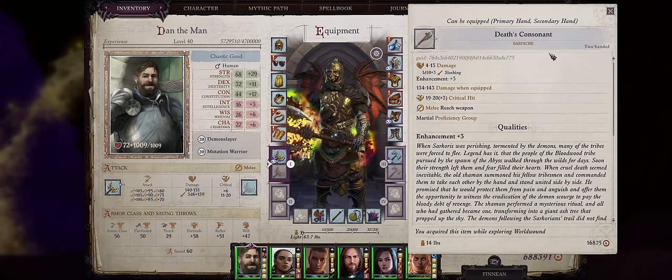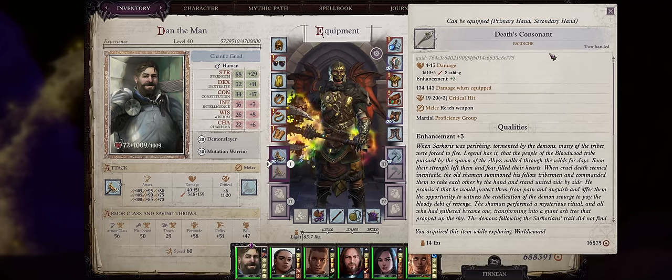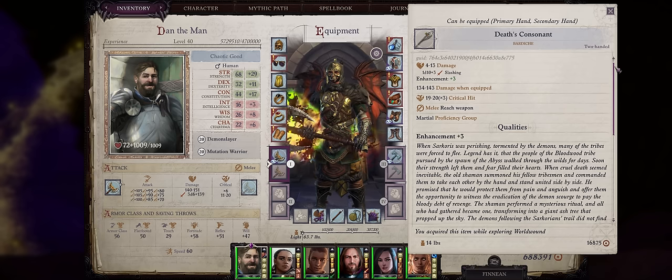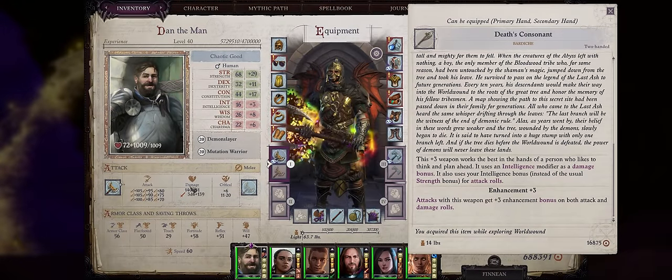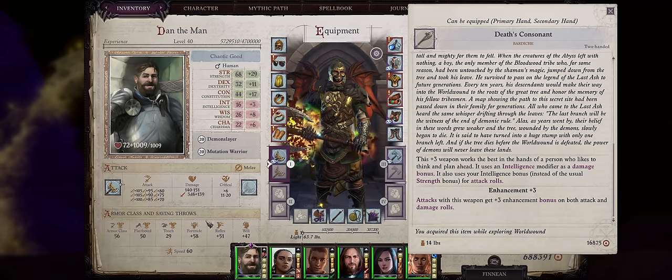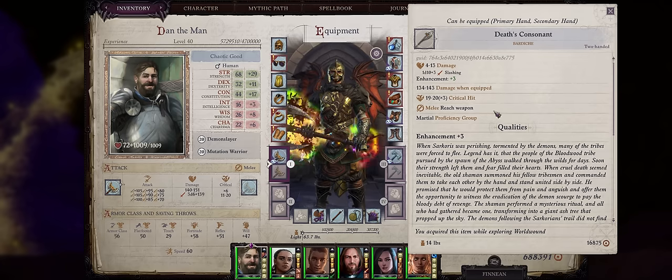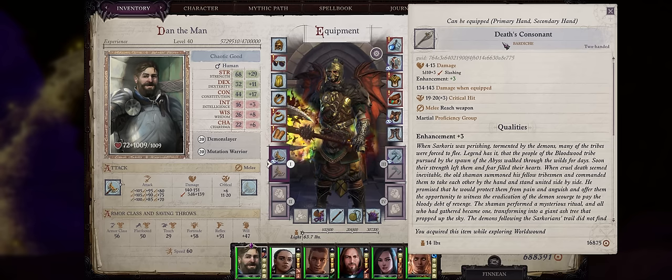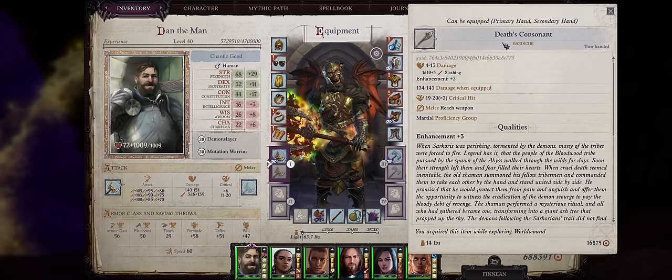The Death's Consonant Bardiche can also help your spellcasters — it's actually the best weapon for a fighter-mage sort of character that wants to focus on intelligence, because it has the very unique property of having both your attack rolls and also damage bonuses scale from intelligence instead of strength. It's also a reach weapon by default, great for spellcasters since you don't have to stand directly next to the enemy. This weapon is yet another crusade relic, this time from the Last Branch of Ash item.